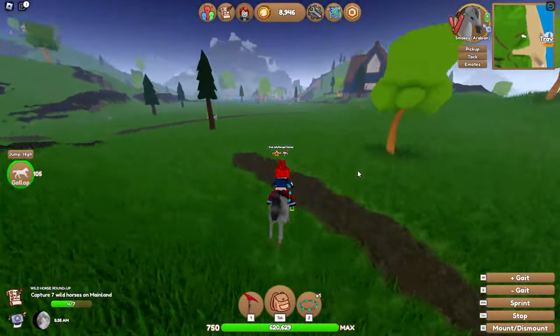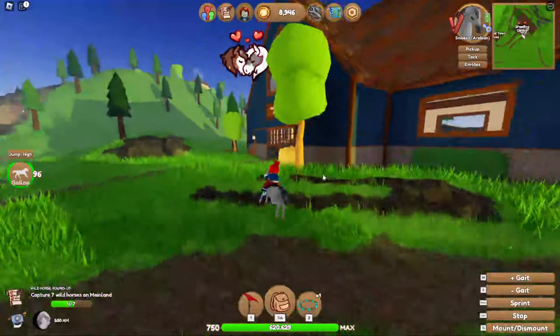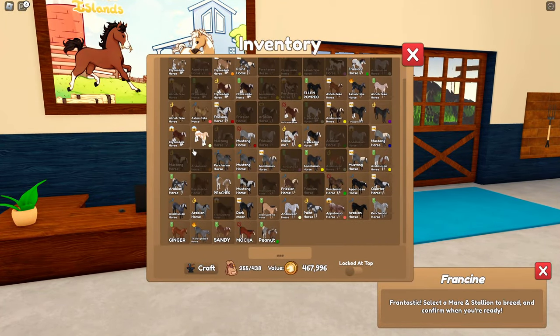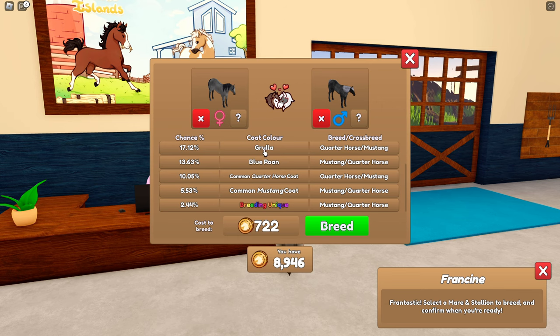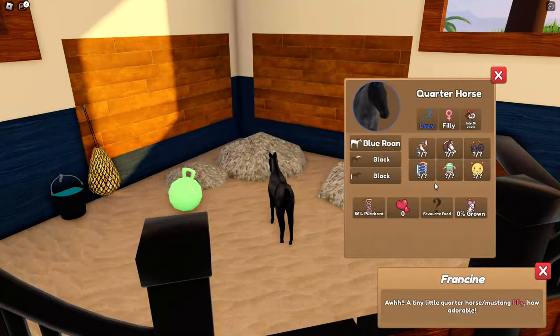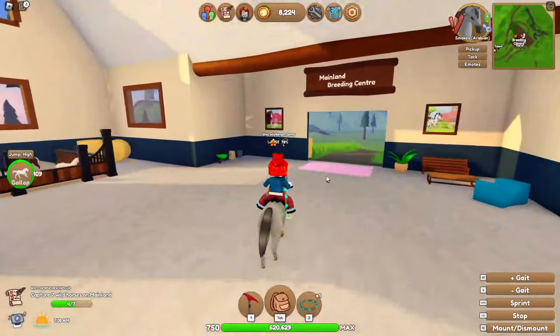So we're going to pop over to mainland — this is where you can do your breeding. Breeding different combinations: you need to find certain coats to breed unique outcomes. There are certain combinations you use to breed together for unique results. For example, cross-coating is a really good idea. A grueler plus a blue roan — the grueler and the blue roan aren't too hard to find in the wild. This is another way of obtaining a different coat, hopefully. But again, it's luck. This is a blue roan quarter horse — that's gorgeous.